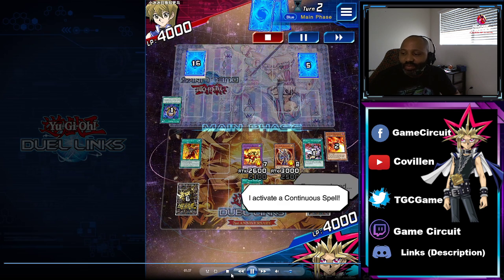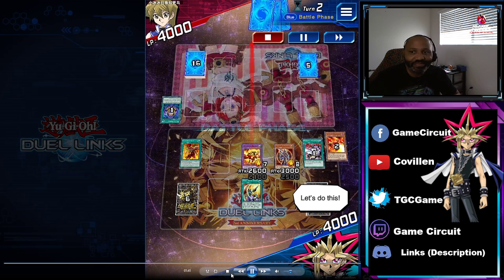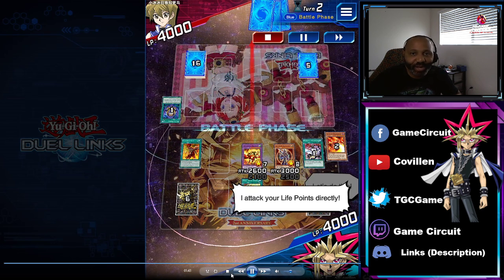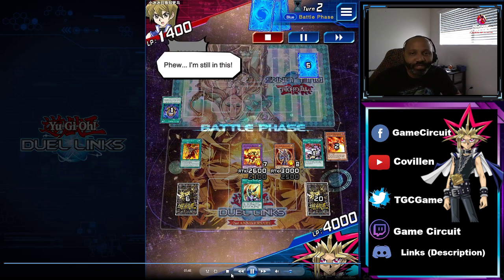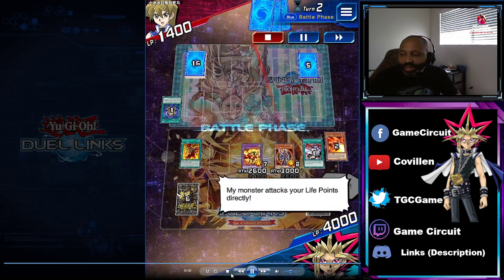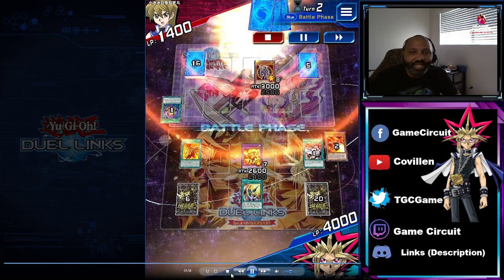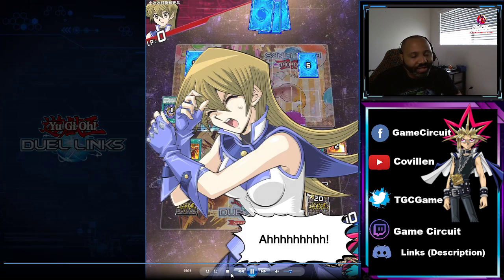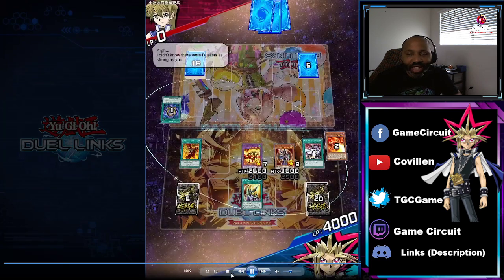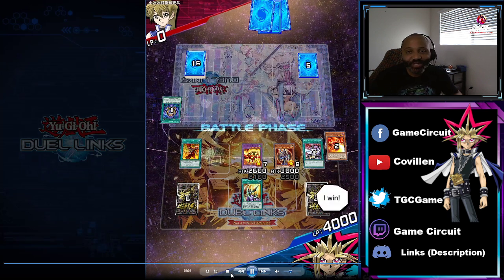And then of course Spear Strike. And then that's it. That's one of the quickest matches that I've ever had. You know, sometimes Yu-Gi-Oh! Duel Links is like that — it's very unforgiving, and if you don't draw a decent hand at the beginning of some of the games then you're pretty much just out of luck. But that was one of the quickest duels that I've ever dueled in Yu-Gi-Oh! Duel Links.